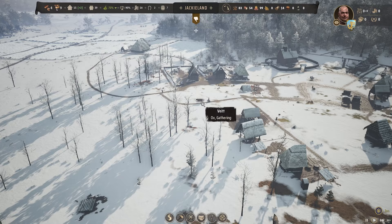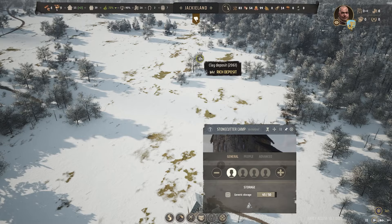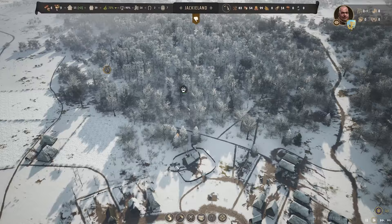How are we looking at the stone cutters camp? Yeah, 45 stone - we're actually pretty much clearing this deposit and can get rid of this building. Then we'll start working on the clay and also working on the iron. Getting these two mines up, I want to probably do that this episode. Also, let's not hunt these guys to extinction please - there's only two of them left. Let's get off of that immediately.